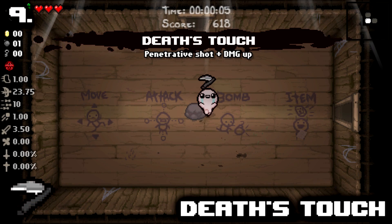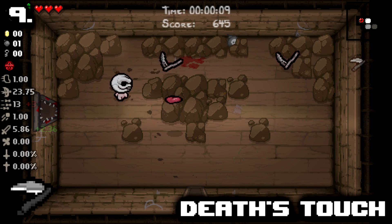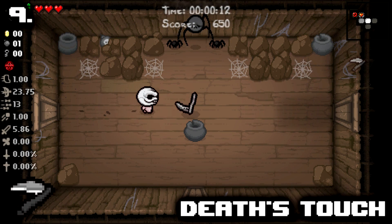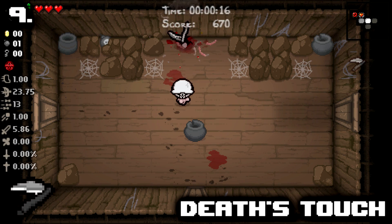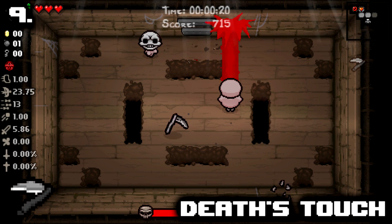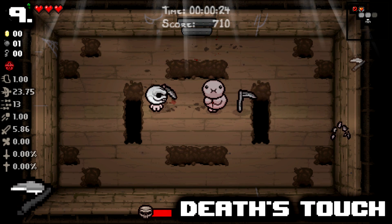Number 9: Death's Touch. It feels filthy and wrong to have Death's Touch at 9 on any list. For some people, this could be near the top and for good reason. Piercing, high plus 1.5 damage, looks dope, bigger tears — it checks all the boxes. Piercing is one of the best tear effects in the game and can help obliterate enemies in standard rooms both early and late game.